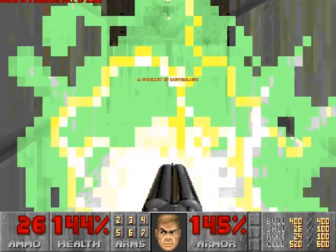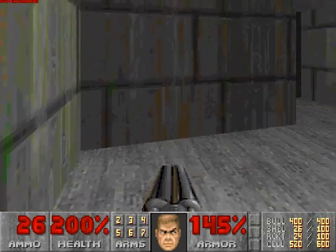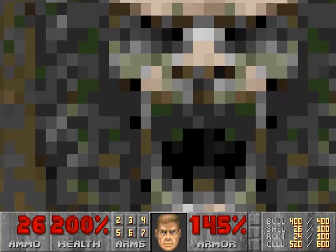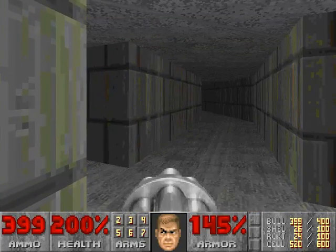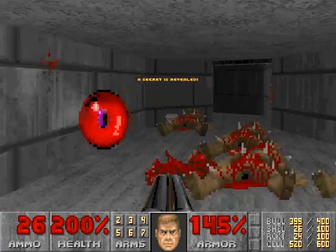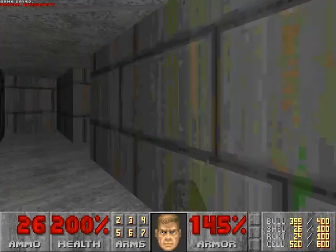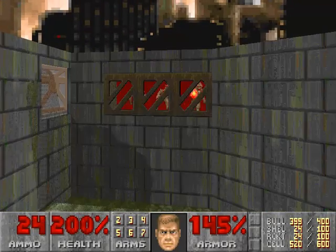We want to grab this backpack. We found a teleport area here — a little secret. Let's go ahead and go into here. We're in a little corridor area. That obviously doesn't open up, nor does it open up with the shotgun. Let's pull out the shotgun again. And this goes to a little invisibility sphere. Let's go ahead and grab it. So this takes us into a teleported area here.